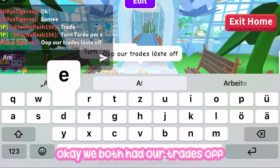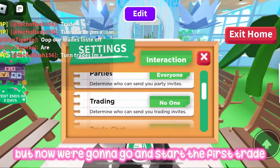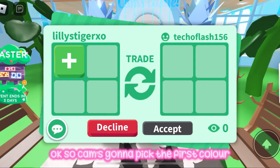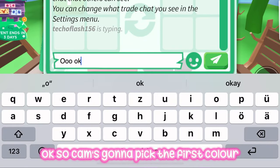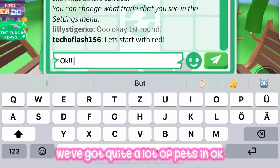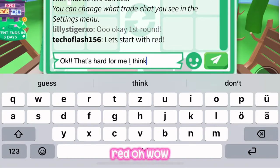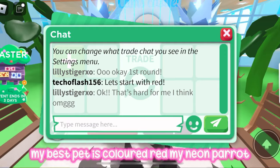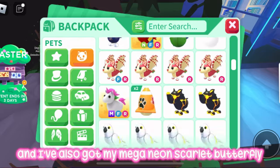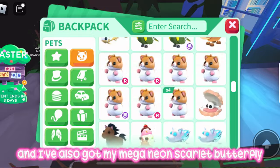We both had our trades off but now we're going to start the first trade and pick our first color. Cam's going to pick first — red! My best red pet is my neon parrot, so hopefully I win this, and I've also got my mega neon scarlet butterfly.